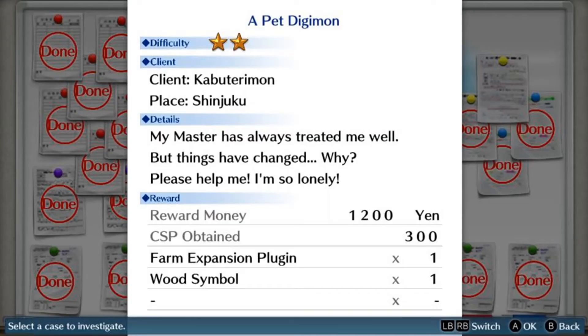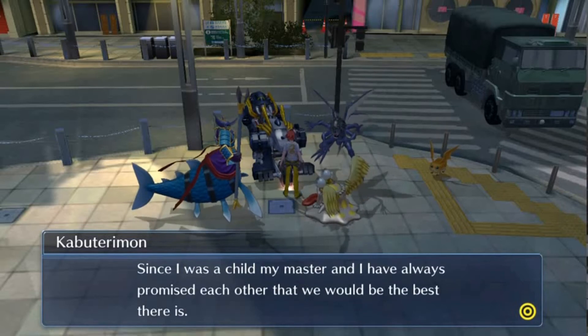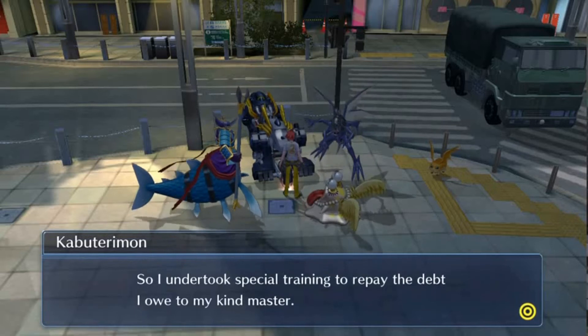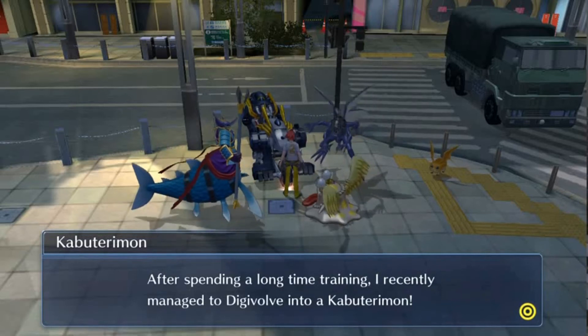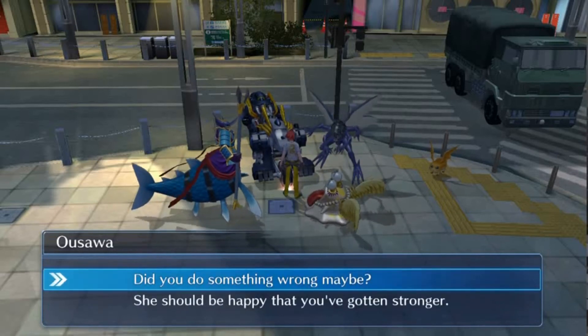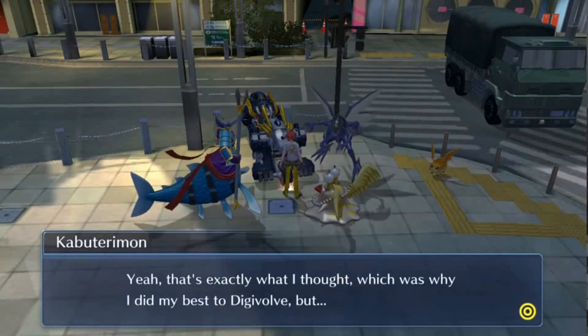Here is our first case, called A Pet Digimon. The client is Kabuterimon. The place is Shinjuku. Details: 'My master has always treated me well, but things have changed. Please help me, I'm so lonely.' Kabuterimon tells us he had a child master, went away to train, Digivolved from Tentomon into Kabuterimon, and returned — but his master had run away. So he filed this case for us to find his master.